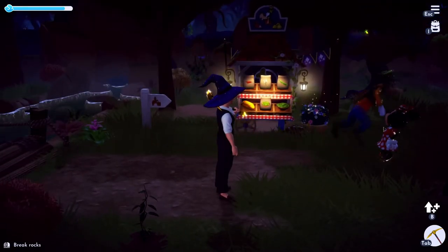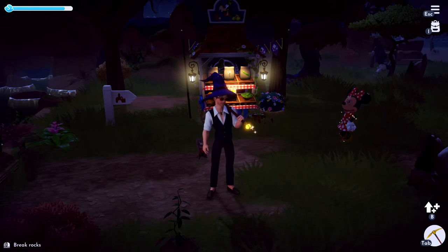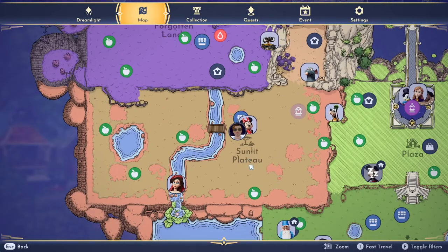Hello dreamers, I'm going to show you how to get zucchini seeds. If this video helps you, please like it and don't subscribe to me. All right, it's in Goofy's Stall in the Sunlit Plateau.